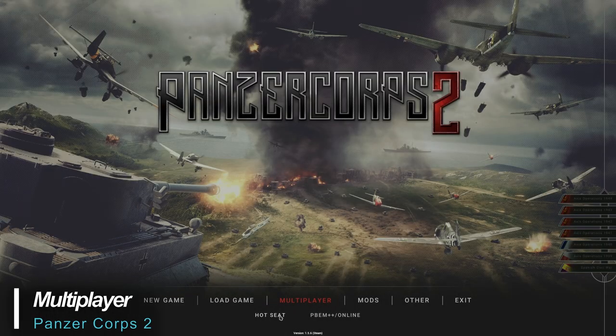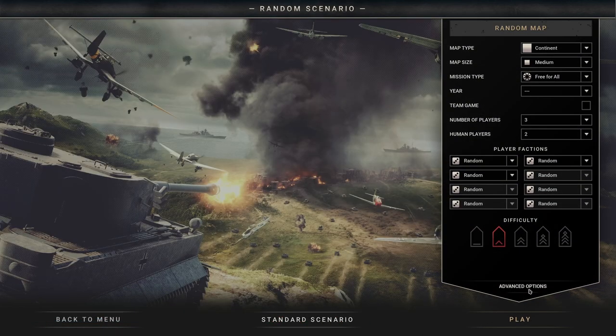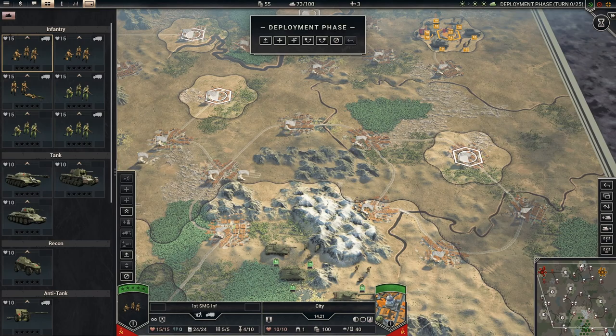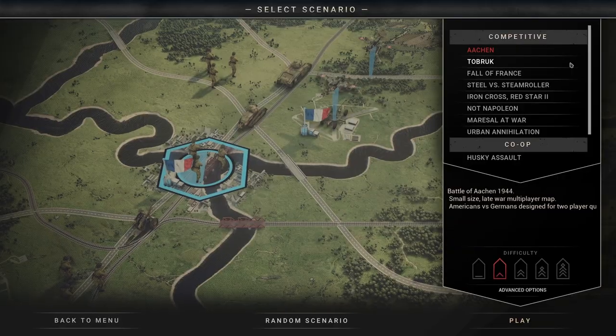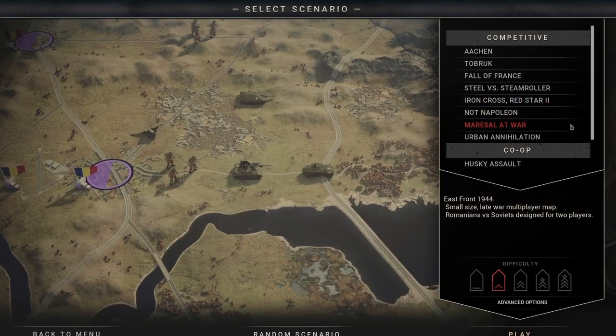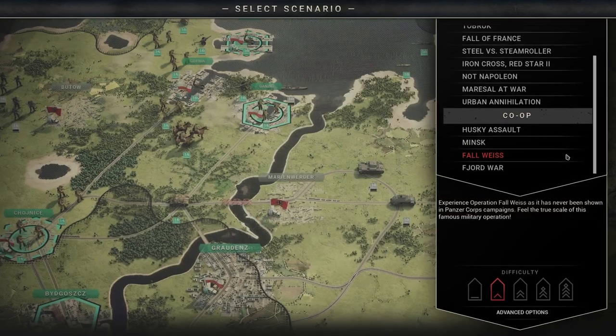Panzer Corps 2 also offers up a multitude of multiplayer options. You can play with or against other players online, you can play using play-by-mail, or by sharing the same PC in hot seat mode. You can even play cooperatively at the very same time online, which is pretty slick. The multiplayer mode adds more than a dozen scenarios for multiplayer action, as well as a skirmish mode that includes a random map generator from six map types and four mission styles.